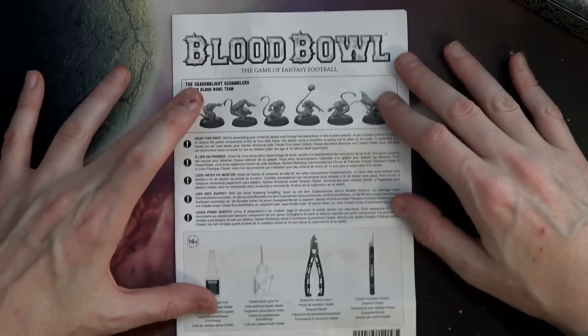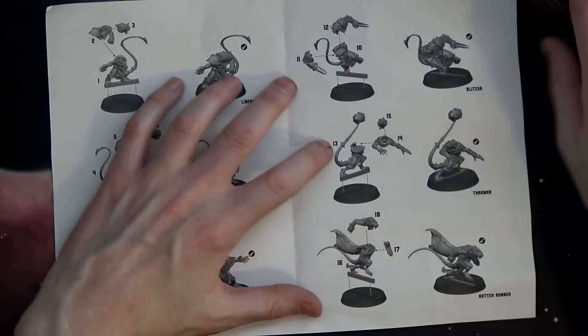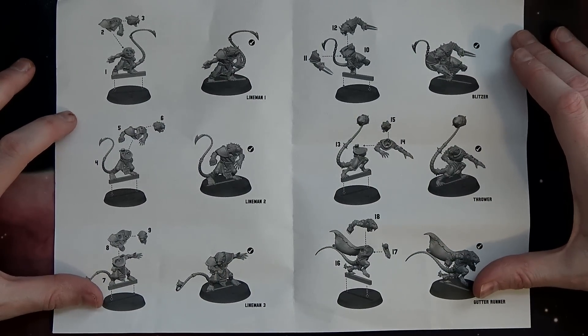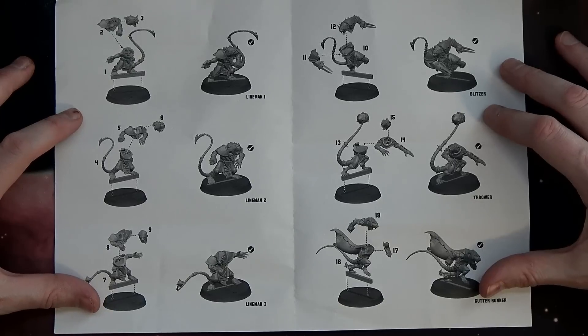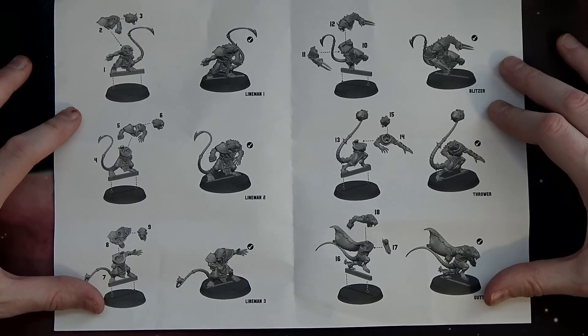When you open this up, they do come with instructions, buried at the bottom of the box. Remember, technically this is a board game that uses miniatures, so don't expect a whole lot of crazy posability or customizability. They are basically just push-fit — take them out of the box and put them together.